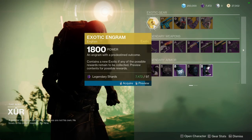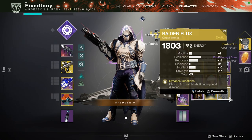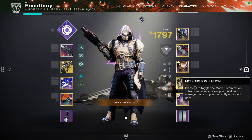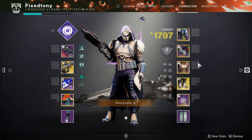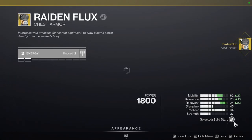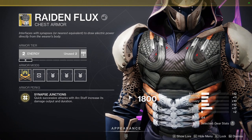For the Exotic armor slot, we got Raiden Flux chest piece. I already have a Raiden Flux, so that's pretty funny. Let me check the stats — it's a one on everything but Strength. I don't hate it, hate it, but I do kind of not like it, if that makes any sense.